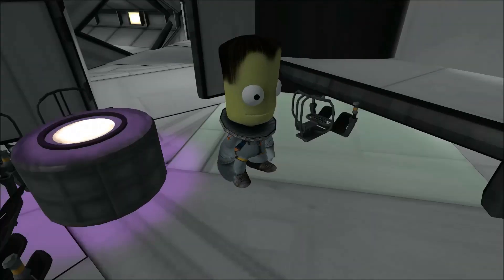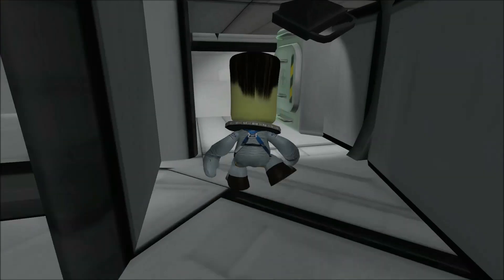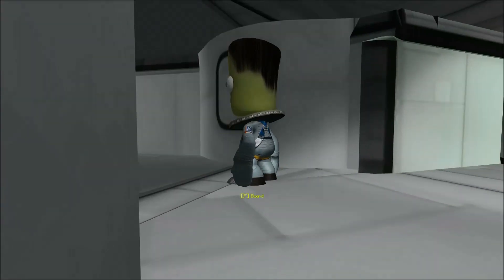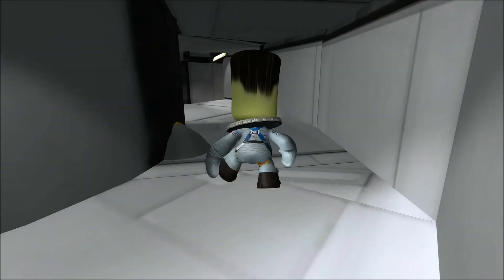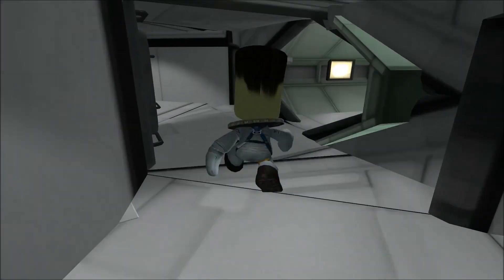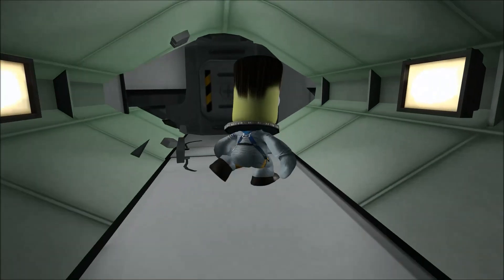This is where Luke Skywalker learned how to fight a drone with a lightsaber while not seeing anything, and also where Chewbacca almost ripped out someone's arm playing that funny little holographic chess game. There's another access to an escape pod, and over here we have the crew quarters - a small crew transport module that can hold up to four Kerbals. Let's take a walk back and head into the cockpit.